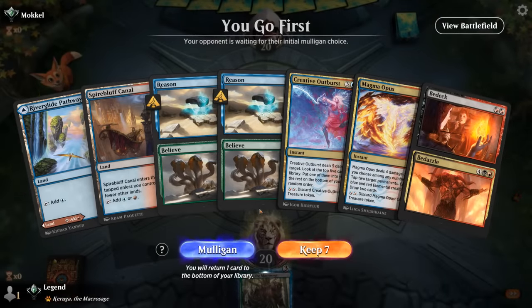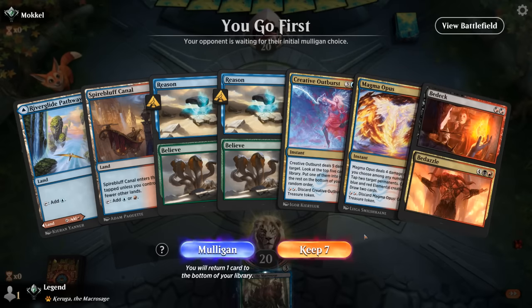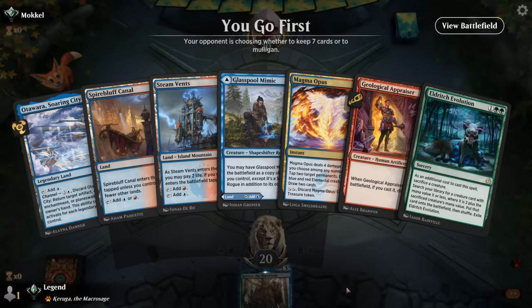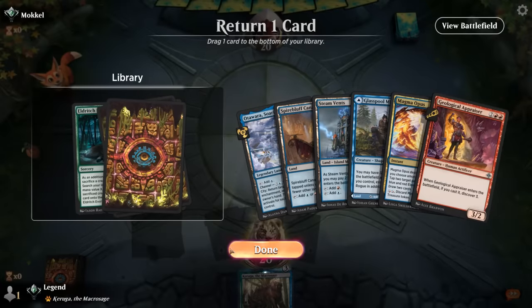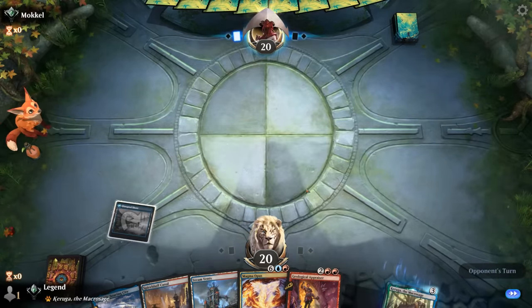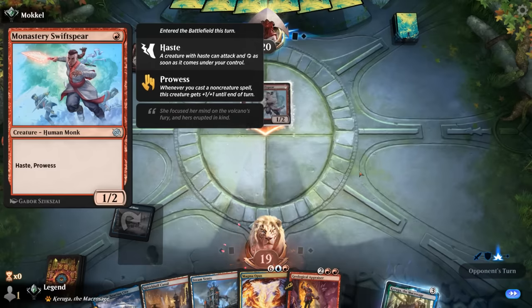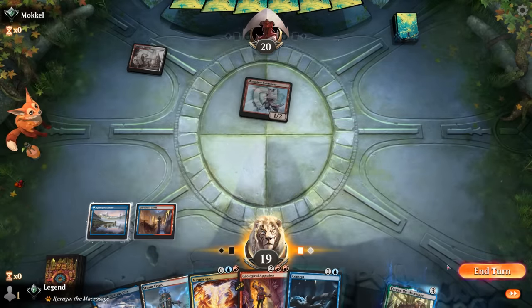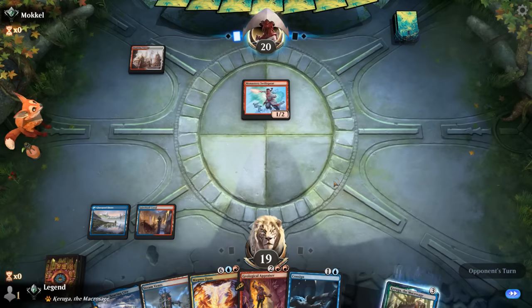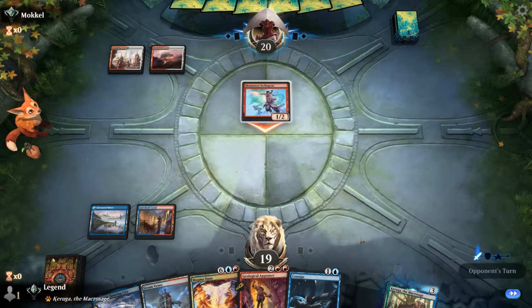Now let's jump into some games. We're on the play and we're missing our Appraiser — even with double Reason I don't think we can keep, especially with only two lands. I'm going to be forced to use my treasure makers as my lands, which can get pretty messy. Let's take a mulligan. This is much better — easy keep. Bottom the Evolution and hope there's no discard spell. Mimic can be our first land drop. Opponent is on red-white aggro, potentially a heroic strategy.